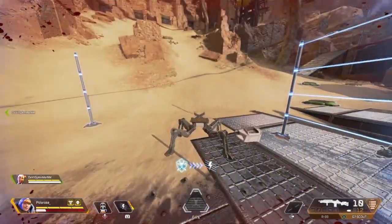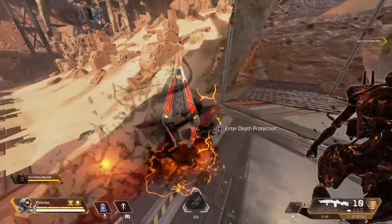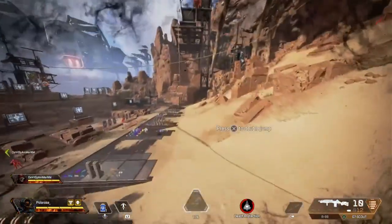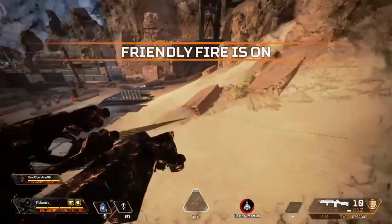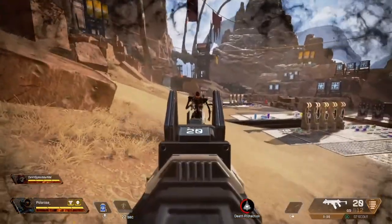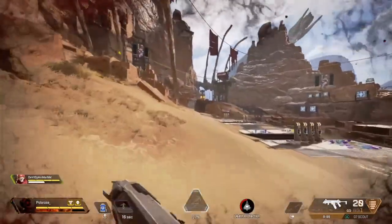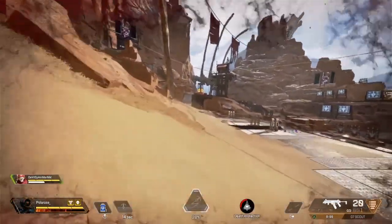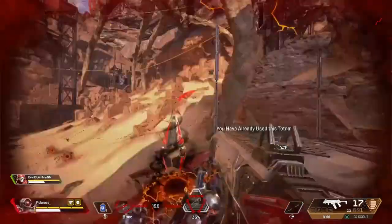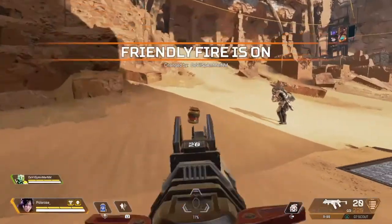After 90 seconds, if you want to put another pylon you have to use an ultimate accelerant. Now for Revenant — Revenant got a buff. The range limit from his totem is removed. I literally went to the other side of the firing range and I'm not affected by it. So if you play Revenant, you can push a team that's far away and even if they kill you, they won't be able to stop you.